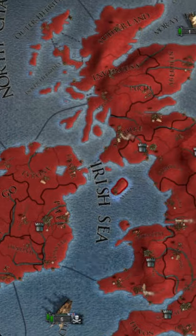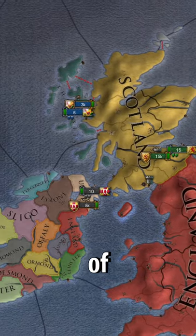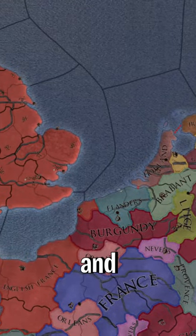Additionally, the added mechanics are knowledge sharing, naval doctrine, and innovativeness. The top three features are the reworked mission layout, the expanded map of the British Isles, Low Countries, and Northern France.